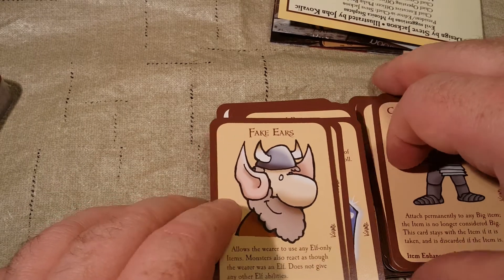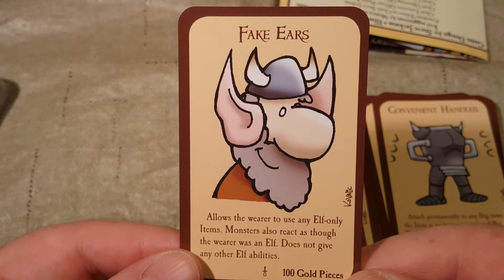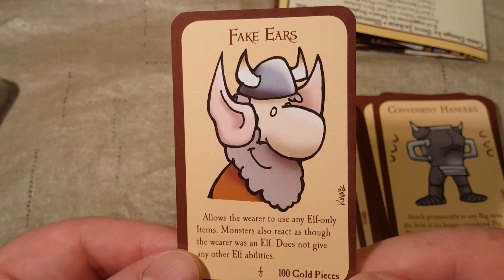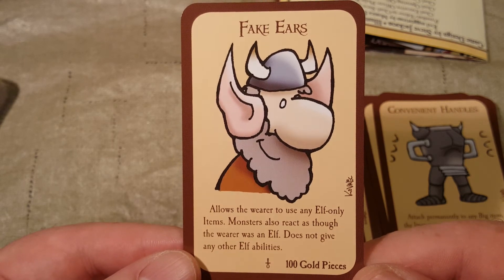Wow, I am tripping over my words — I apologize. Fake Ears — allow the wearer to use any elf-only items. Monsters also react as though the wearer was an elf. Does not give any other elf abilities.